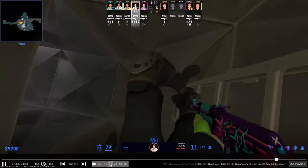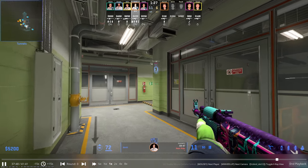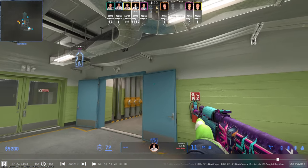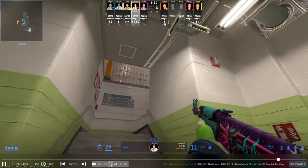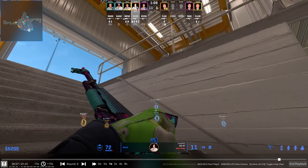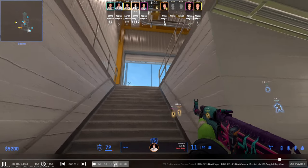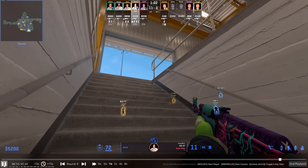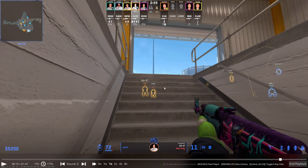Donk instantly repositions down to secret because he knows Falcons are pretty scared of him at this point — he's 20 and 11. If they want to win the round, they're probably not going to hit Donk directly on A site, so they'll reposition and try to take map control outside. Donk understands this and repositions to secret. Watch how Donk peeks silo versus peeks red — he always understands where he wants to fight beforehand and fully commits to it. He doesn't aim in the middle so he has to flick one way or the other, because then he's not really strong anywhere.